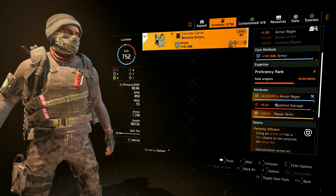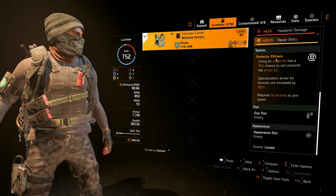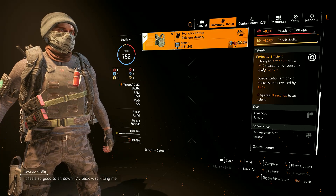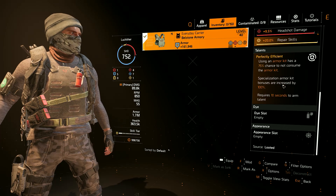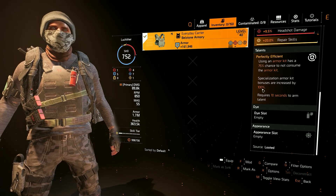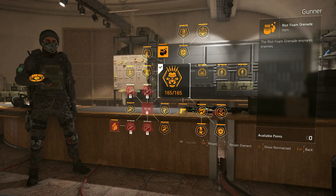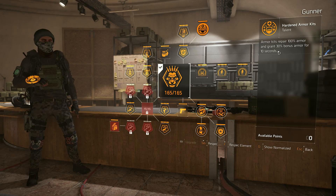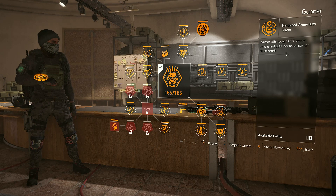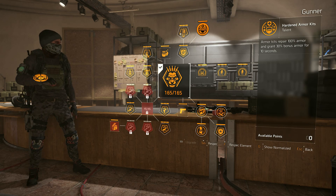For the body armor we use the Everyday Carrier from the Bellstone Armory brand set to get one percent bonus armor regen and armor regen attributes, with a 20 percent repair skills mod on it. This body armor has the Perfectly Efficient talent, which gives a 75 percent chance to not consume an armor kit when used and increases the specialization armor kit bonus to 100 percent. The specialization we use is the Gunner, which has a hardened armor kit bonus that repairs 100 percent armor and grants 30 percent bonus armor for 10 seconds.